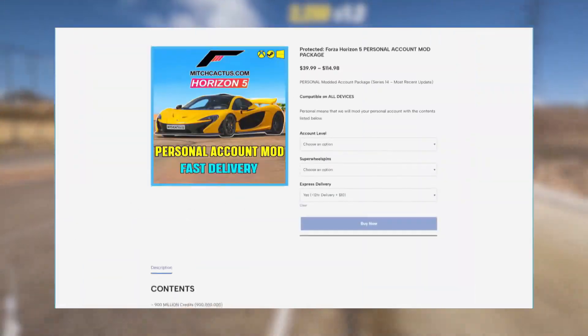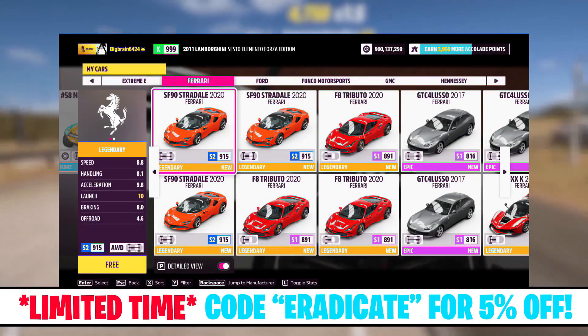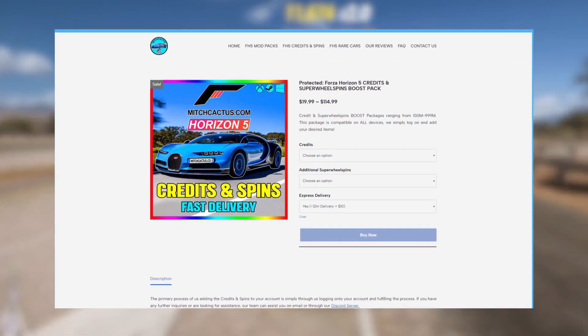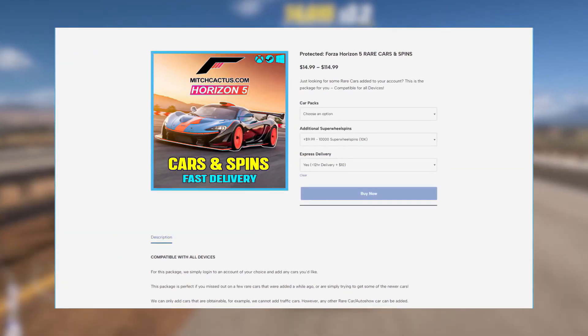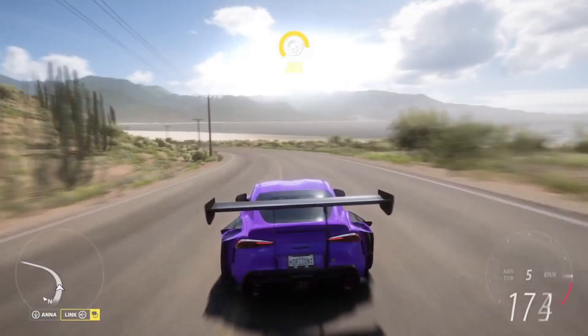Before we get into that, I need to quickly mention that if you're simply looking for a top-up to your account in terms of credits, wheel spins, or certain vehicles — including instant access to the brand new Series 21 cars — you can go to mitchcactus.com. There you can purchase modded accounts pre-loaded with all these things, or top-up packages for credits, wheel spins, skill points, and specific vehicles. Head over to mitchcactus.com and save yourself the hassle of grinding.